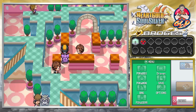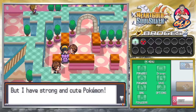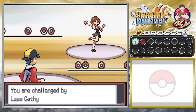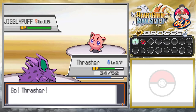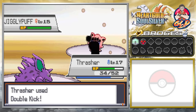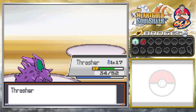Next trainer says she likes cute Pokemon better than strong Pokemon — but she has both strong and cute. Let's take on another lass with Jigglypuff. Double Kick — and Thrasher does it for the win!